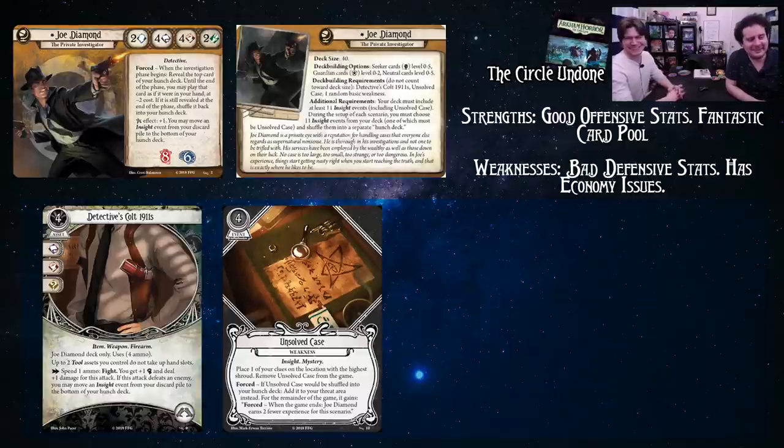Joe Diamond is a Seeker/Guardian investigator. He has two Willpower, four Intellect, four Combat, and two Agility. You can see already his strength: good offensive stats. His weakness: bad defensive stats. Four in his offensive stats, two in his defensive stats. It's kind of rough in the Mythos phase — the Mythos phase is admittedly very rough on Joe Diamond. You're just going to get the crap picked out of you.